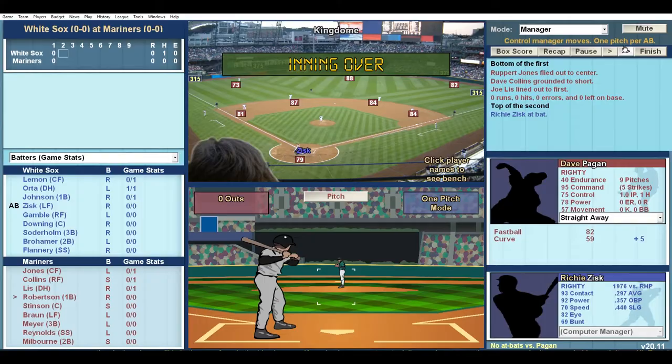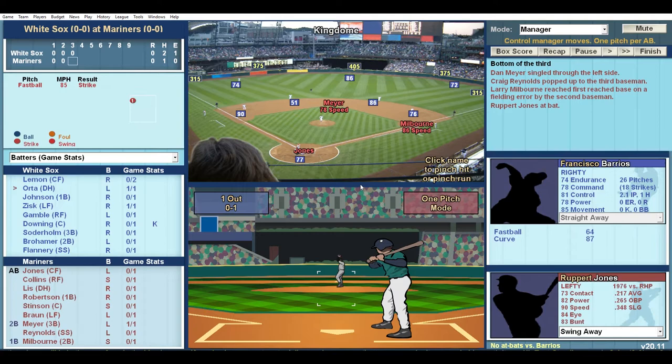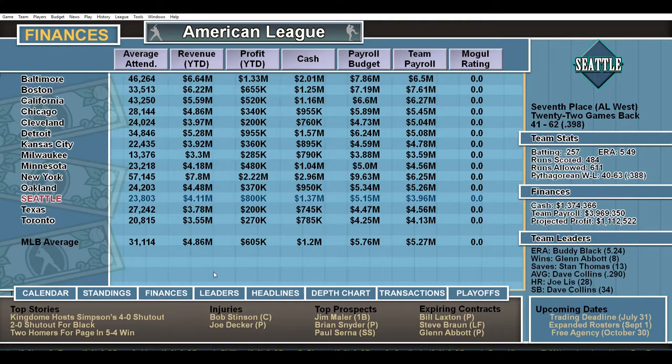Baseball Mogul also goes beyond the front office, giving you the option to jump into play-by-play mode and make all the managerial moves. You can even jump down to the player level, calling pitches and pitch location, and choosing when to tag up or stretch a double into a triple.